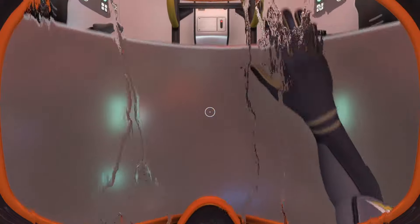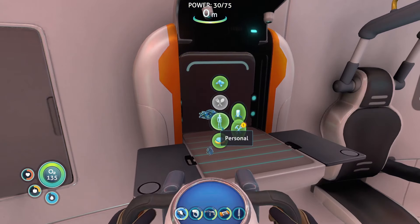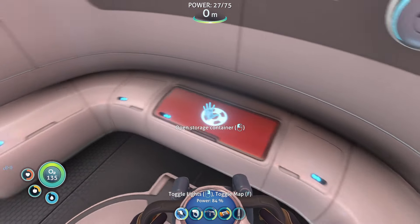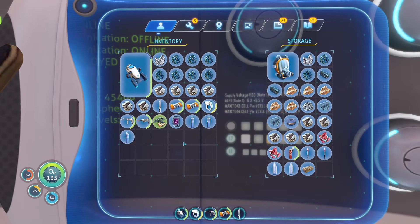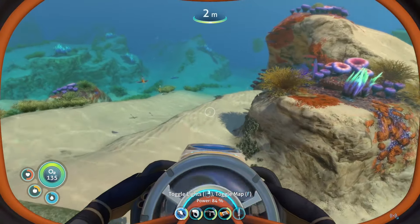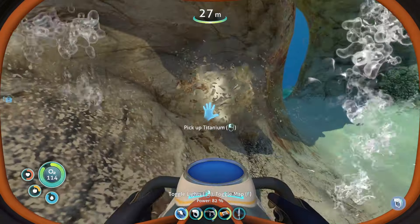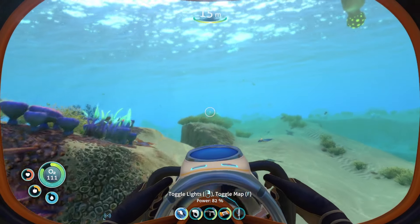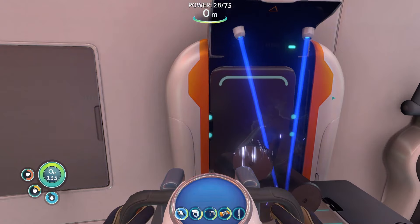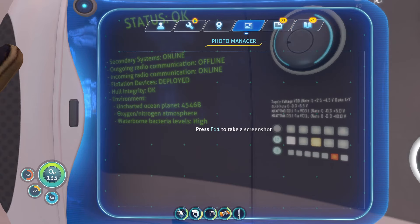We'll also want quartz for solar panels. That titanium is not enough to craft another one, but we can craft a laser cutter. Let's put our titanium ingots in there. We got two more titanium which I think is enough to make another ingot - no, just missing one. Let's pray this limestone outcrop drops the titanium we need - which it does! Now we can craft the titanium ingots.